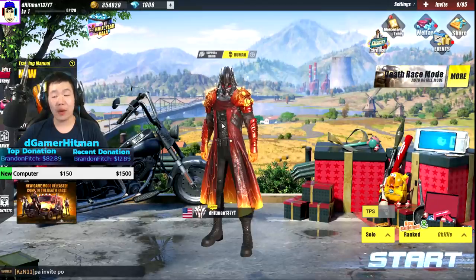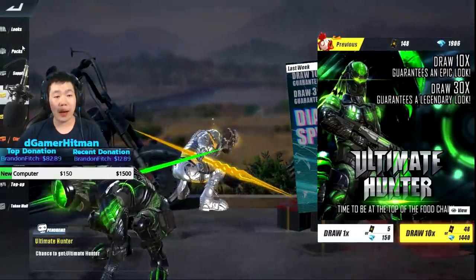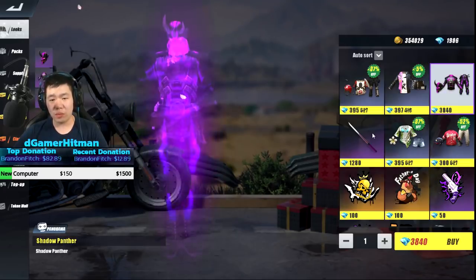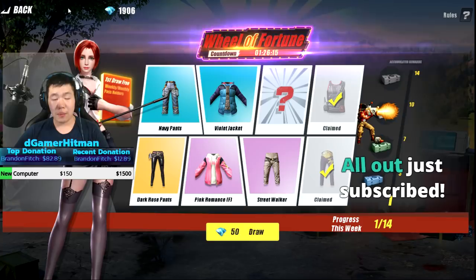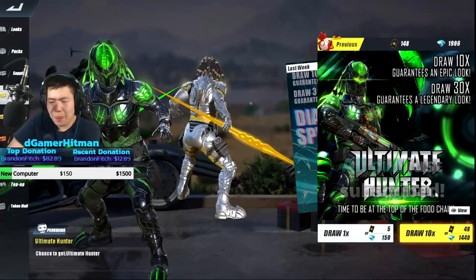I might actually buy the training points because you get the training right off the get-go. Let's go to the store - Target Practice is new, everything else is pretty old, nothing really new. There's the carnival - I already did that so nothing new there. Let's check training points - I probably have enough to do it three times, so we're gonna try our luck.